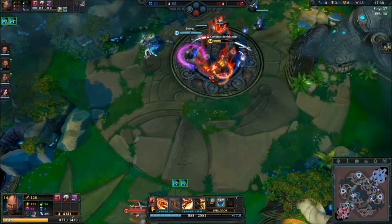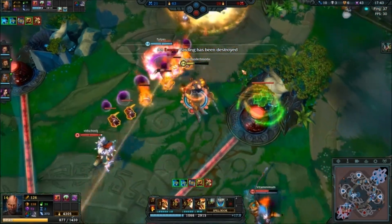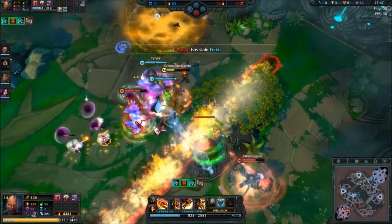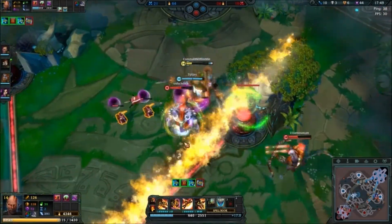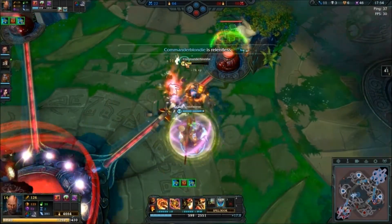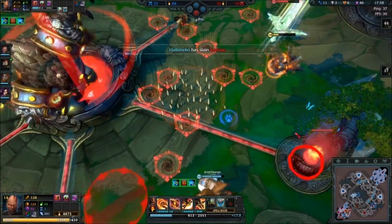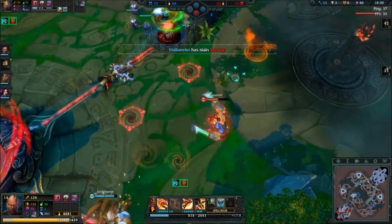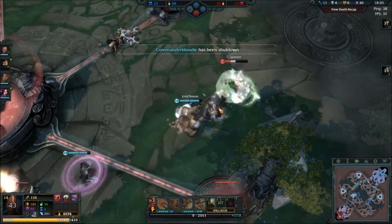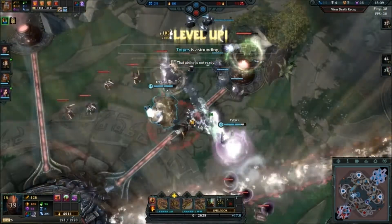Now we've got Kensu coming in — something I'm gonna go in on. There's his link. Oh nice, I got whatever that ability is that gives shields to allies. Oh damn it, Bastion didn't save me — get him, get him, I believe in you. Yeah, good job.